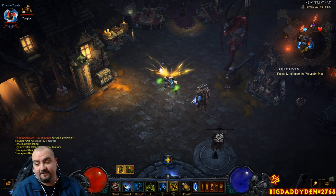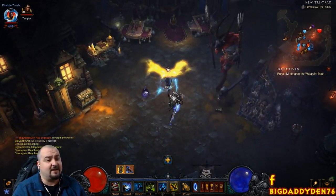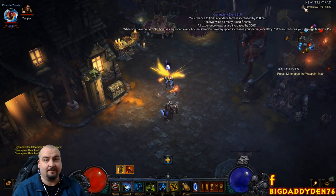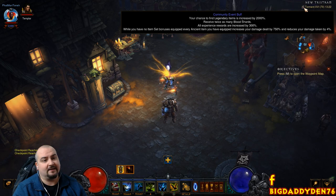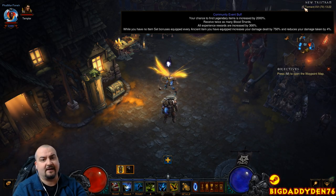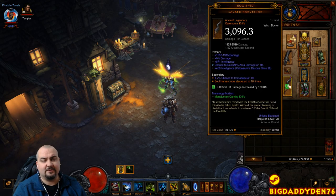Hello guys and welcome to the video. Today's video is for the Witch Doctor Wishstarter class for patch 2.6.5, season 17. This is a season 17 only build because of the season buff — we get Legacy of Nightmares for free. Basically, every ancient item you have on your character gives you an extra 750% damage bonus and 4% damage reduction.